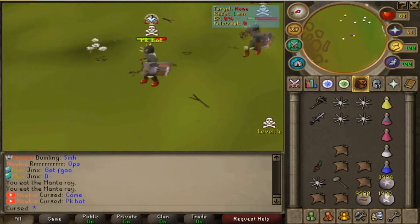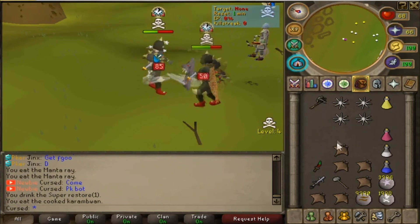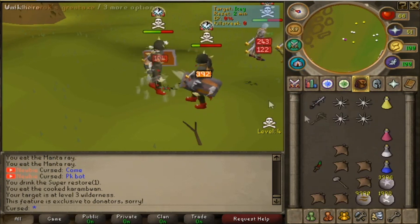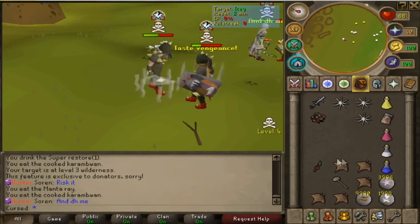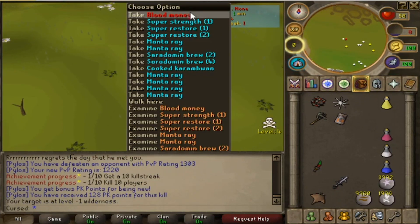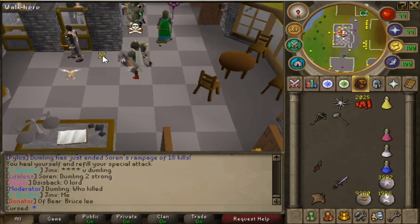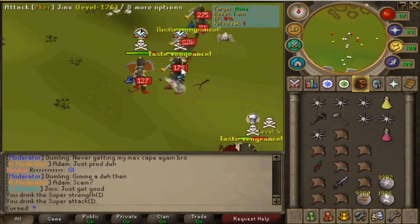We got the kill with a DFS spec — that's a fair revenge combo right there! I need to fix my F keys, but I went ahead and killed them anyway. Blood money — hell yeah! I got some achievement stuff too. There are three different kinds of currency on this server: PK tickets, donator points, and blood money, and all of them do different things. I'm excited to figure it all out.